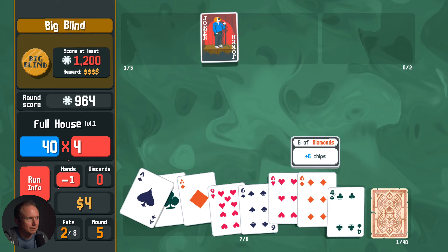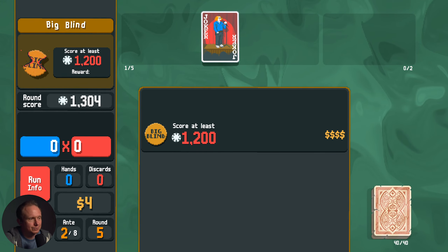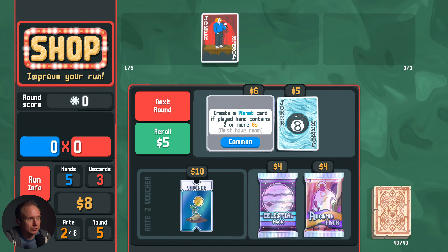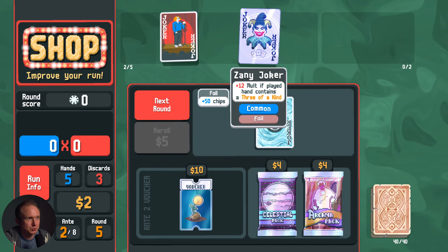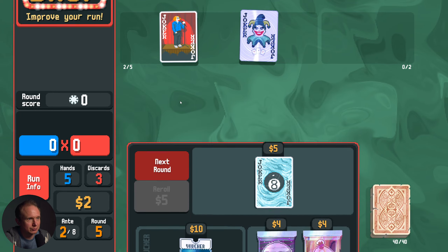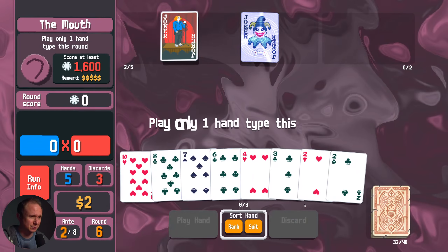Okay. I like that. That's a nice feature to have at a glance. Three of a kind? I think we need to buy it just because it's plus 50 chips. It's terrible, to be clear. But only play one hand this round, and we have to get 1,600? I think we're just dead.